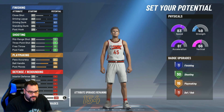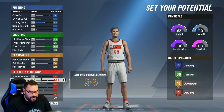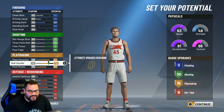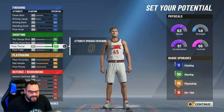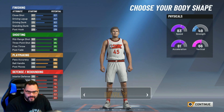Some rebounding, lateral quickness, perimeter defense, steal. No standing dunk, a little bit of driving dunk — he cannot shoot for anything from the inside. I think we're ready.